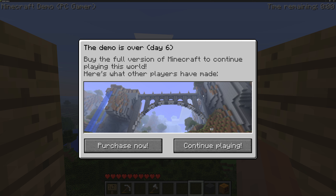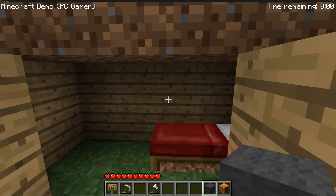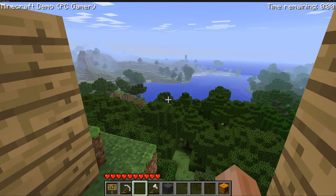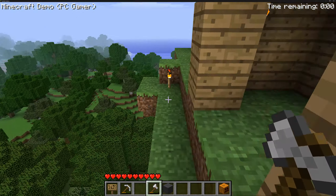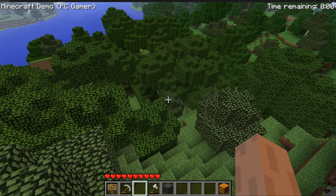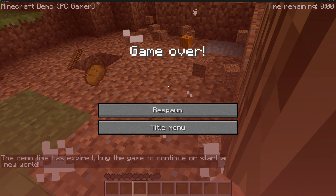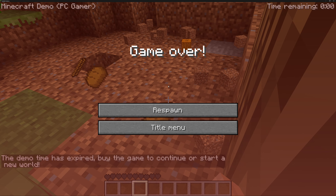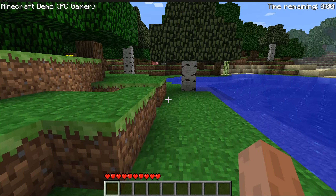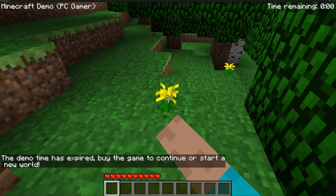That is the PC Gamer Demo. We can continue playing but we shouldn't be able to build — that might be changed because of the BetaCraft launcher. One more cool thing: we learned creepers can still blow stuff up. In chat it says the demo has expired, please start a new world. So now we can't break anything and I don't think we can attack anything either.